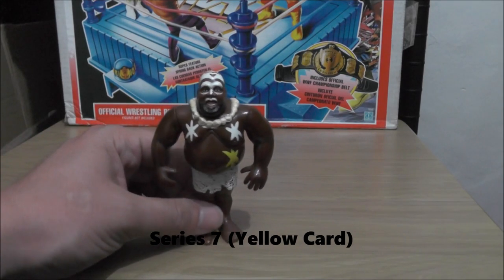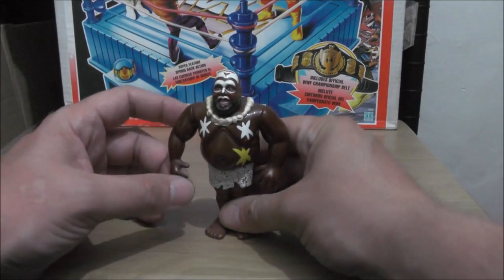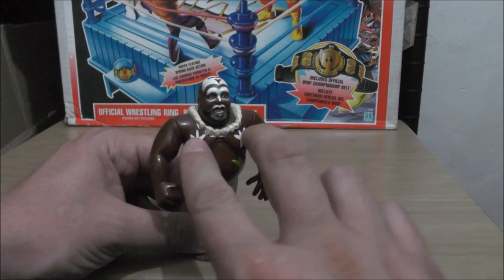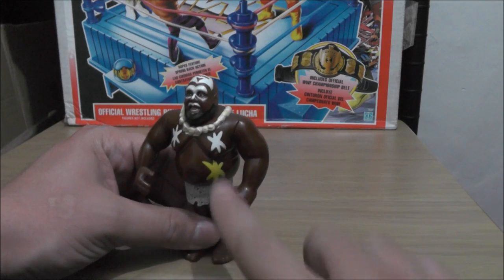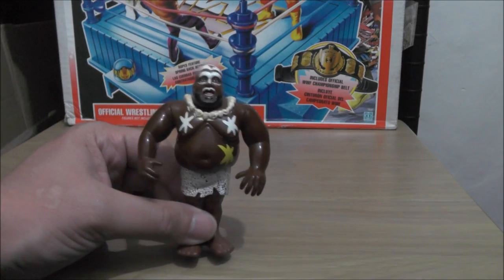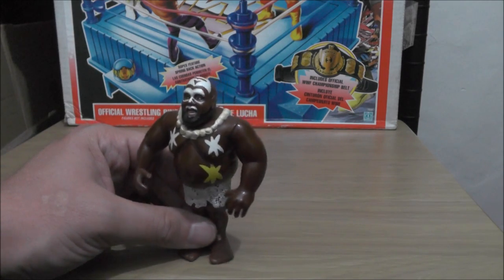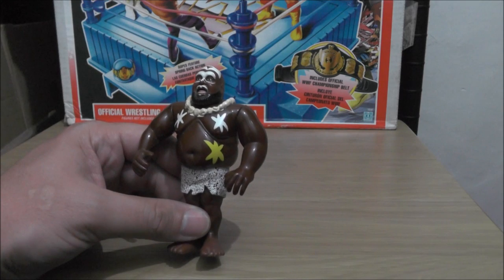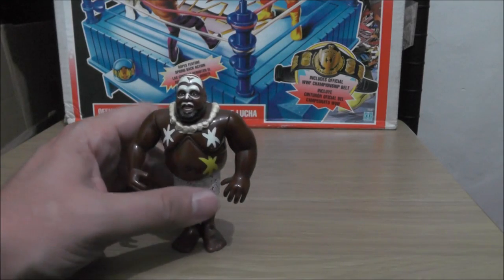This is Series 7, the Yellow Card Series. This is Kamala with Kamala Crush — the springy jump thing. Hasbro kind of made a little mistake with this figure: he's got two stars on his chest and another star on his stomach. But Kamala always had a moon painted on his stomach. They did actually do a variant with a moon on his stomach, but it's very rare and very expensive. I assume they made these figures and then realized the mistake, so the last few they corrected it with the moon. The moon belly is very rare and very expensive — personally I wouldn't want to pay all that extra money just for a moon painted on his stomach.